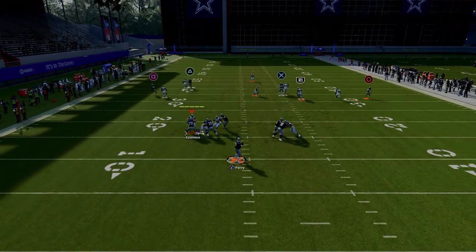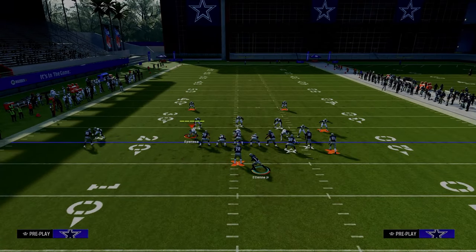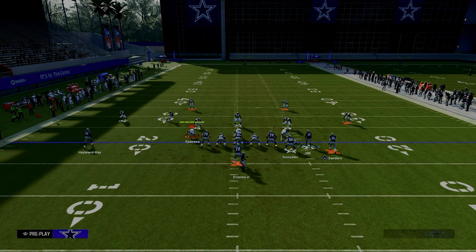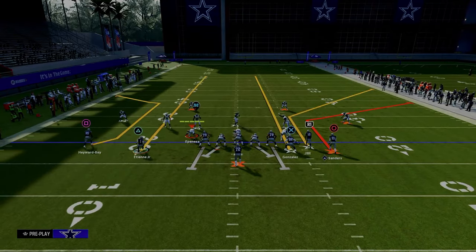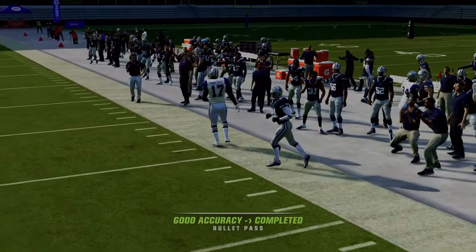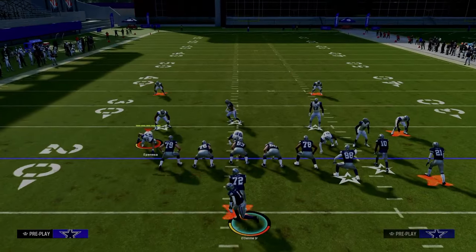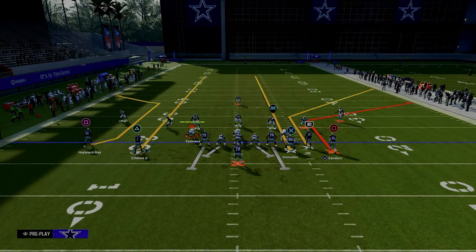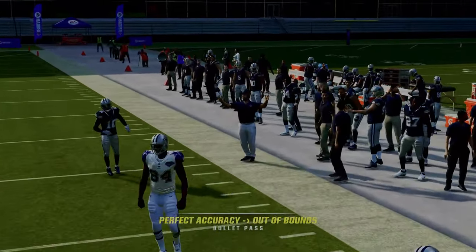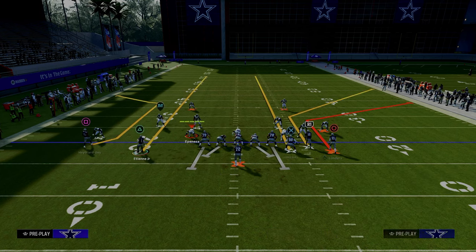I really want to stress how good this play is against zone coverage — it's almost impossible to defend in zone because of the options you have. Against cover four or cover three, the short corner route to circle is going to be wide open. The deeper corner route pulls the outside third defender on that side, and that's what makes this such a good wide side concept. This will funnel them into cover two, which we'll address in a moment.